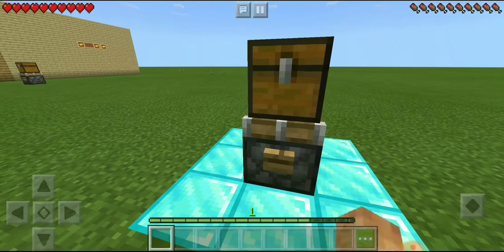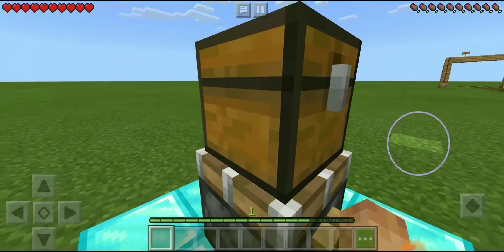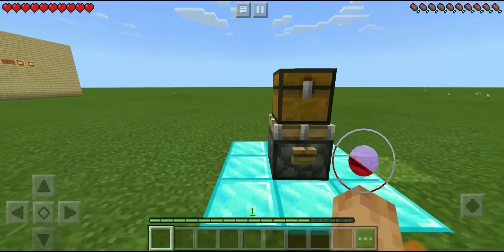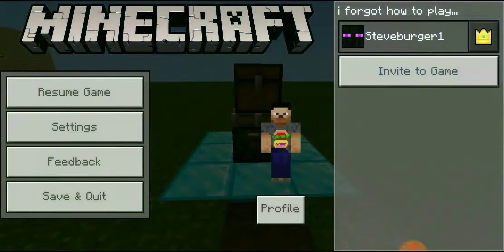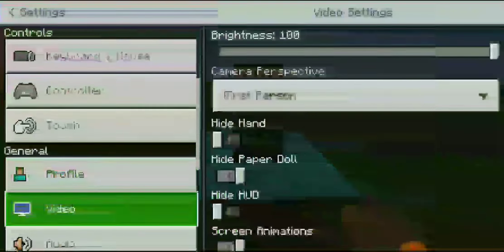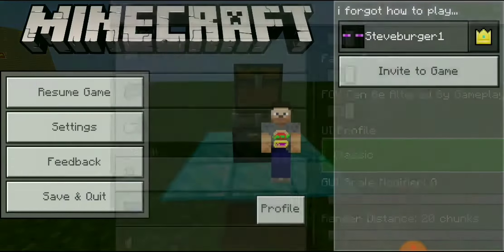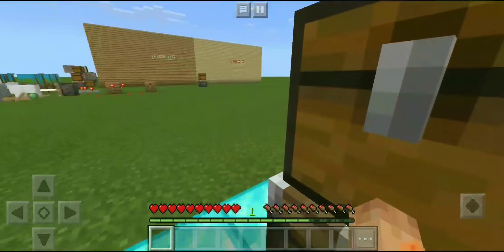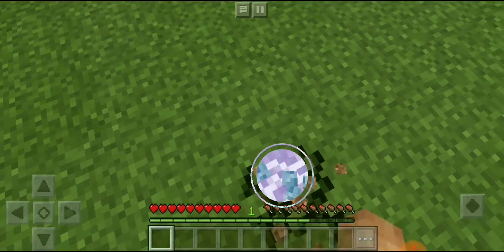It's better to use wooden buttons rather than stone buttons, because wooden buttons have a longer signal which makes the glitch easier to do. For mobile, go to your video settings and where it says UI Profile — which defaults to Pocket — switch it to Classic. It makes it easier because there's a glitchy issue with Pocket mode.